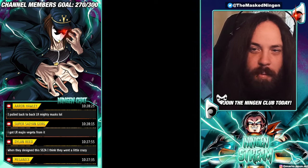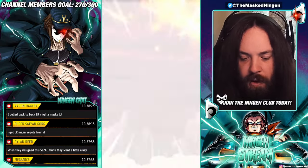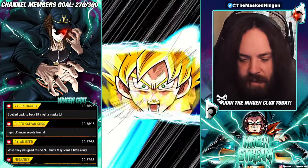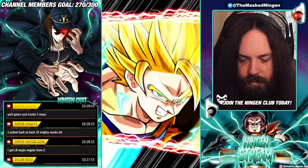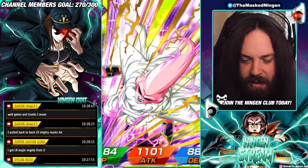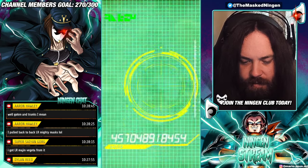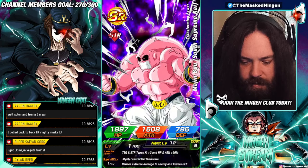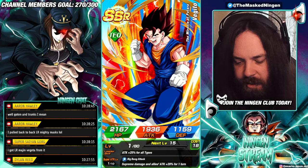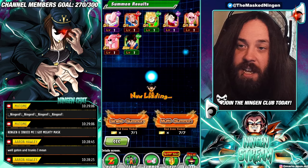It's extra dokkan points I guess. Four characters means it's an SSR — we are at least getting one SSR. I don't think I need anyone from the banner realistically, but let's see who it's going to be. Dokkan Vegito — nice! His EZA was pretty decent when it came out but he's pretty outdated at this point.